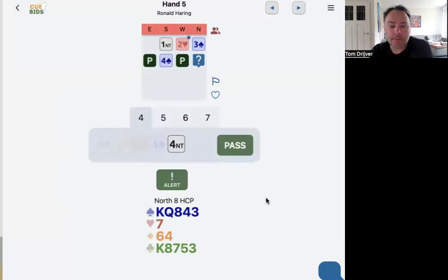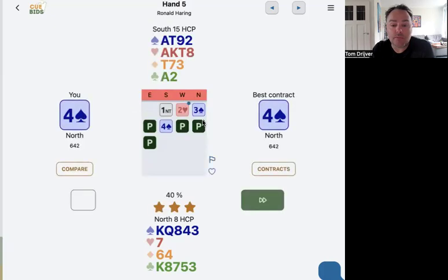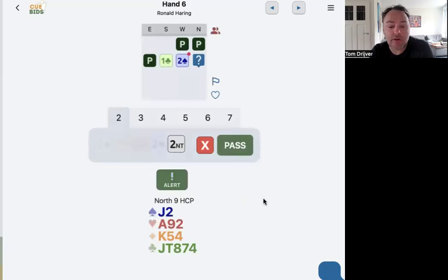One no-trump — my partner bid two hearts and bid three spades because we play a very natural system and we play just five cards, five spades or more. And this is a forcing bid. Partner decides to bid four spades. Quite easy, depends on the system you play. And of course you can compare this, but this hand is less interesting. Let's go to the next.